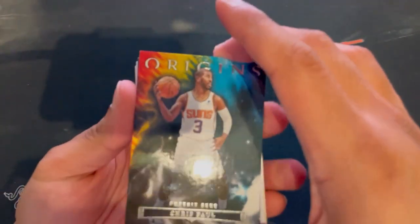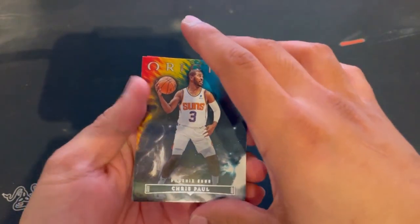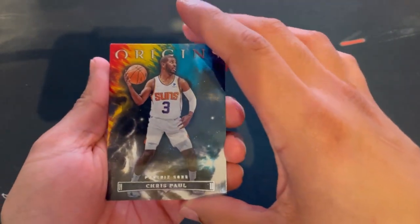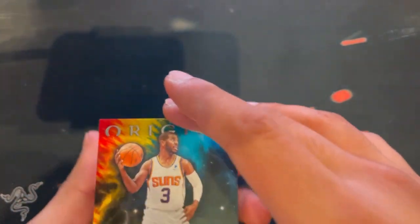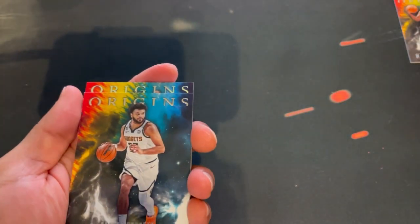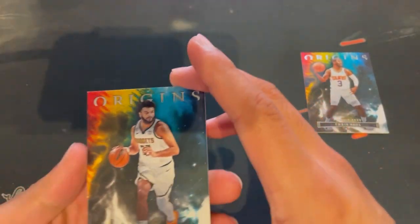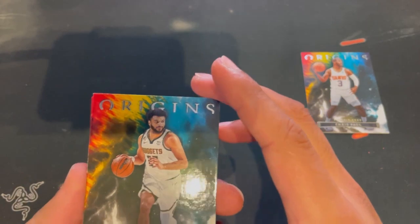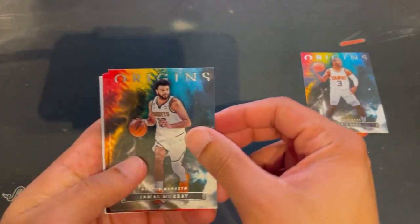First card up, we got CP3. Bad luck — they're probably not going to win this year just because he's on the team. Next card, we have Jamal Murray. I don't think they're going to make any noise in the West this year. The West is kind of not as good as it usually is, but we'll see what happens.